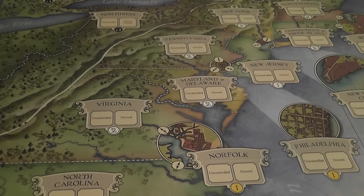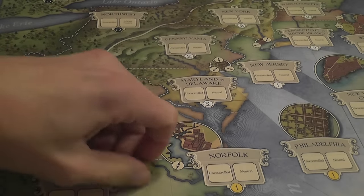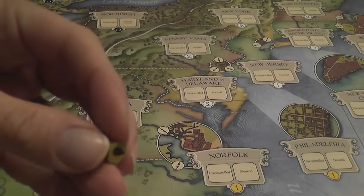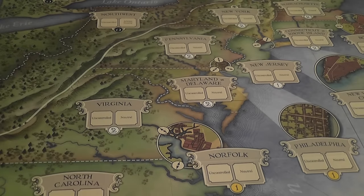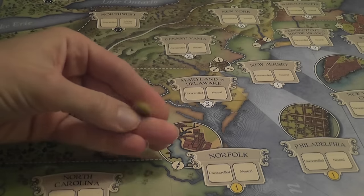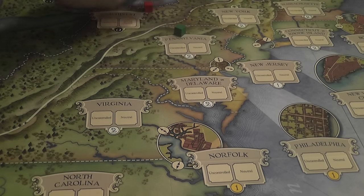You have four parties in the game: Indians and British that work together as one faction, and American Patriots and French that work together as another faction. This works really well for two players, with each controlling one faction. Indians have war parties represented by cylinder pieces that can be underground or active depending on which side is up, and they also have villages. Their goal is to help the British stop the rebellion, and one of their victory conditions relies on placing down as many villages as possible.